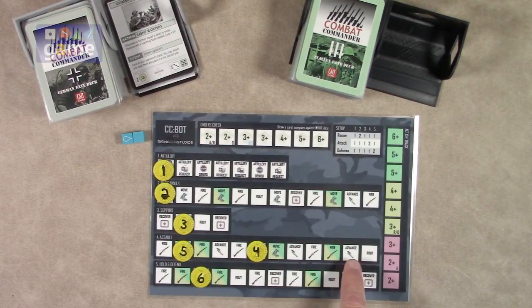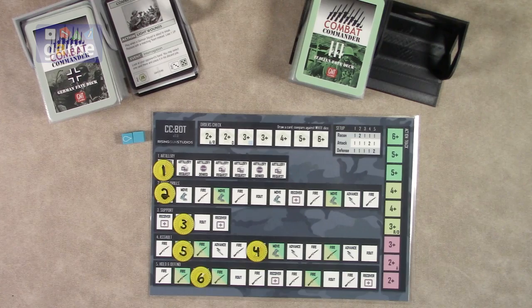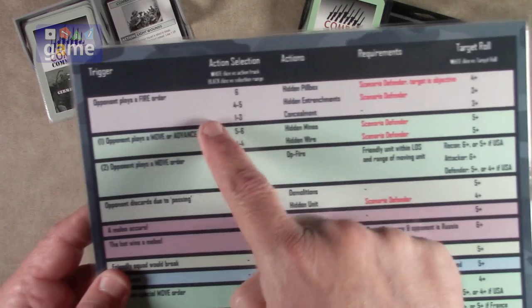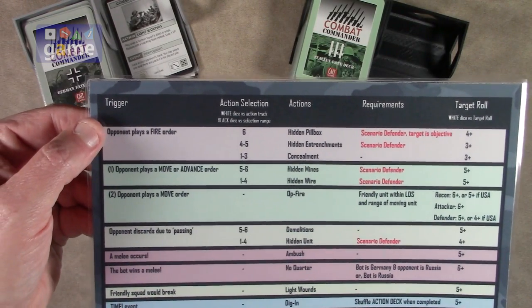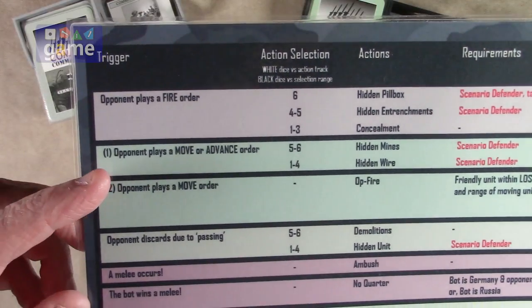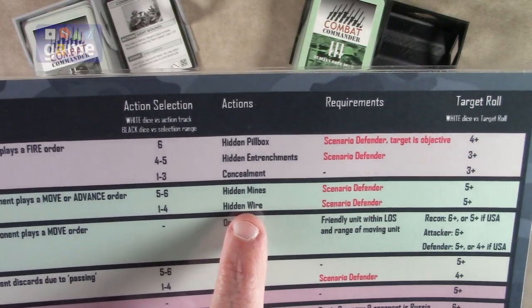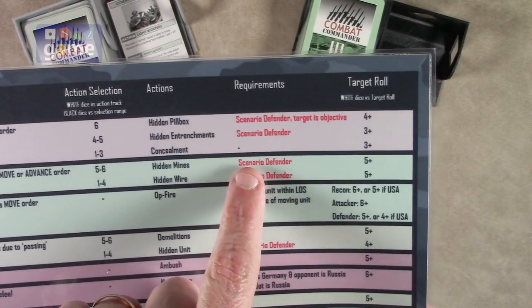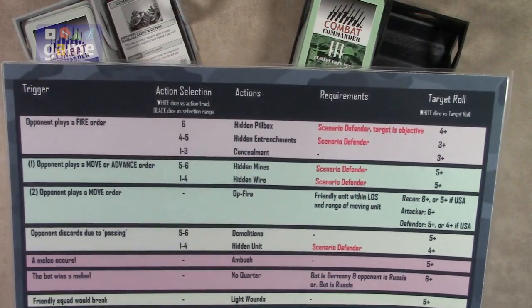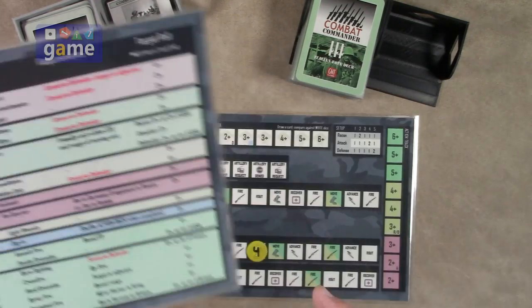Some positions on the tracks are shaded and some are plain white. The shaded ones trigger an action check — for example, a shaded move means it's a move with a potential action attached. Other triggers on the action sheet include: if you play a fire order, they may have a concealment card; if you discard by passing, they may play demolitions or hidden units; if there's a melee, they may find an ambush card; if you play a move order, they have a chance for opportunity fire. It covers a lot of situations.